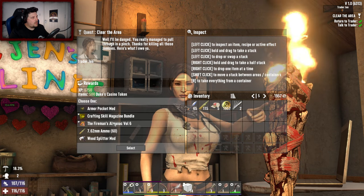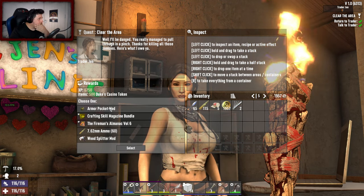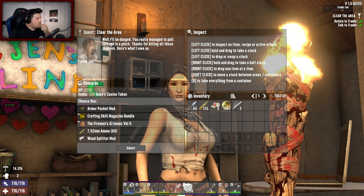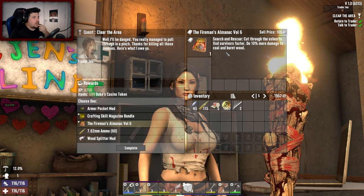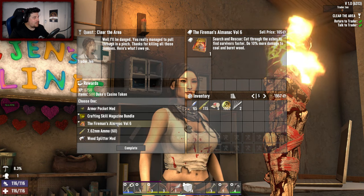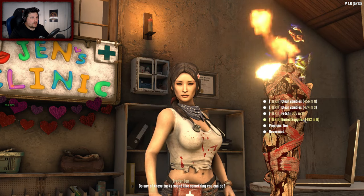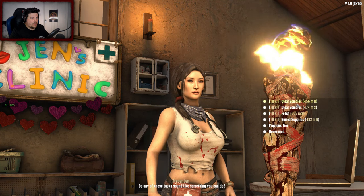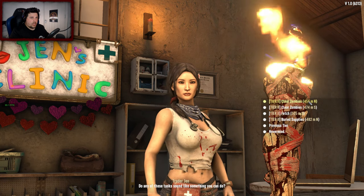What do we have? Not bad gear — one armor pocket mod. Fireman's Almanac — what does that do? 10% more damage to coal and burnt wood, fair enough. We are in the burnt forest so I'm gonna go for the book bundle. Do you have any more jobs, any that are really close? Not really — the closest one is that one.